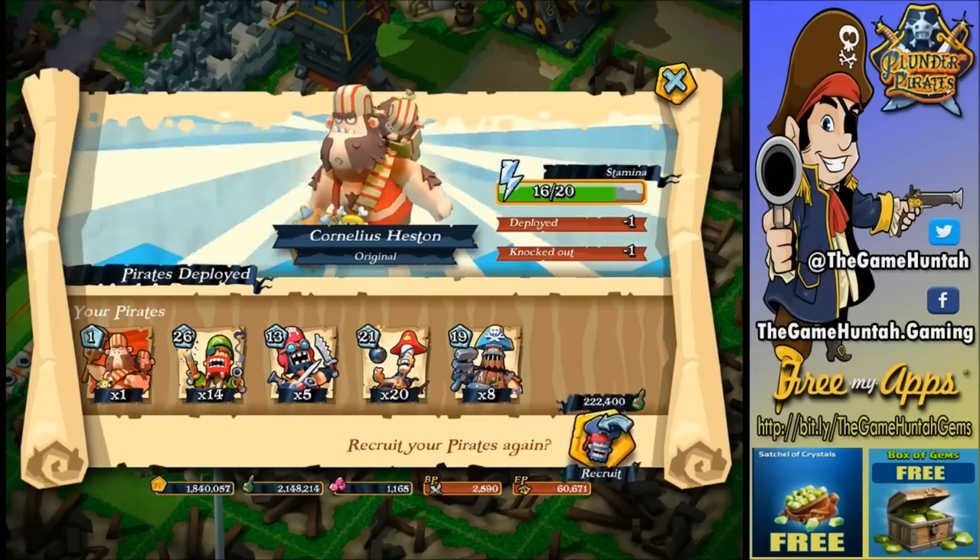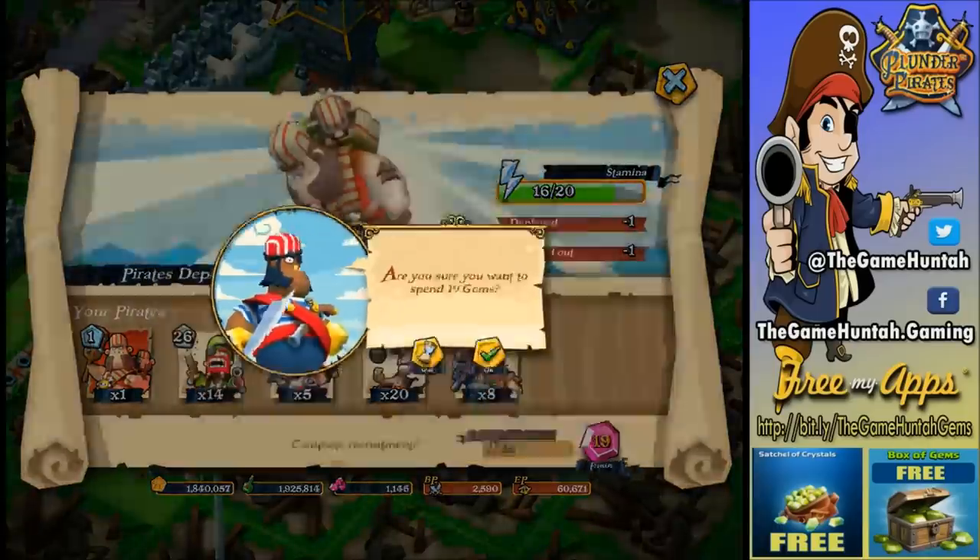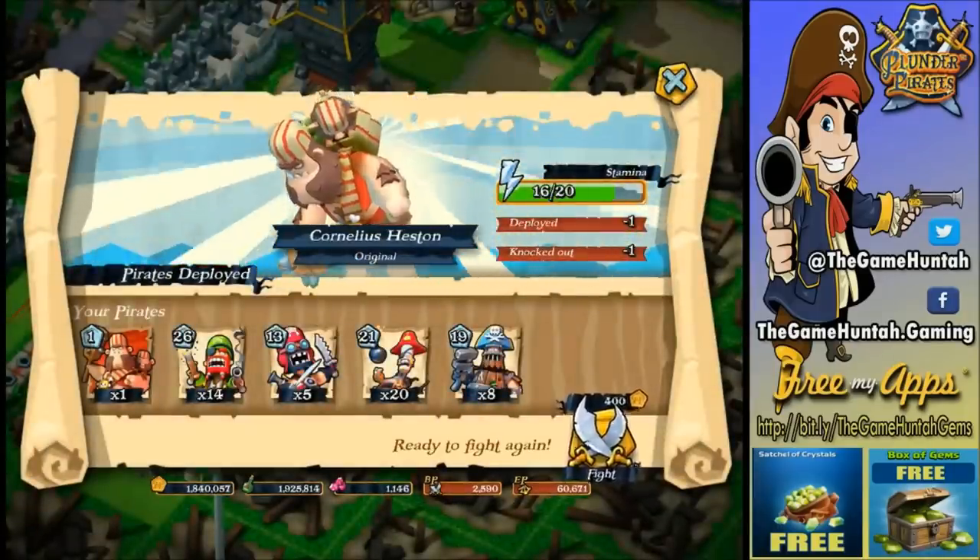Nice — that's the rest of the gold we need. I think I need to upgrade my gunner. I'm going to save you, dude. Alright, let's go for the last attack in this episode. Cornelius Heston — interesting. One more time. It's gonna target defensive buildings — that could be trouble, so be ultra careful. Troops are ready, let's go.